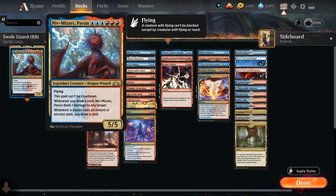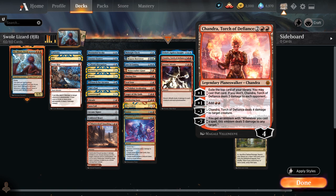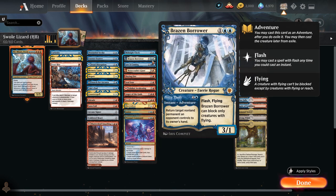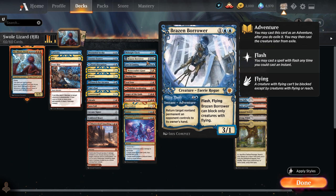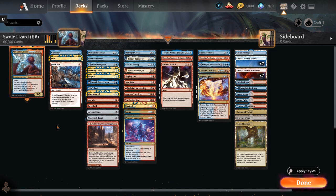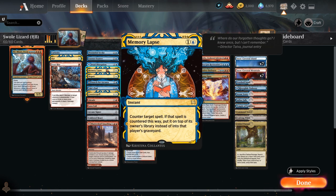We're going to be dealing damage and keeping Niv-Mizzet around. Whenever your opponent casts instants and sorceries we're drawing cards and generating insane card advantage, hopefully winning the game that way. We do have alternative win conditions in Chandra, Awakened Inferno and a couple of beatdown tools with Bone Crusher Giant and Brazen Borrower — our only two creatures, which just happen to be instants and sorceries as well. We're running them for the instant side with the upside of them being creatures.